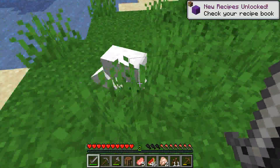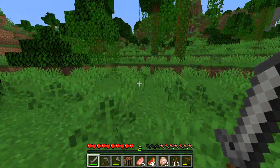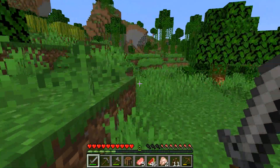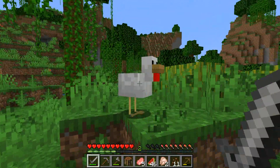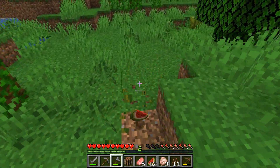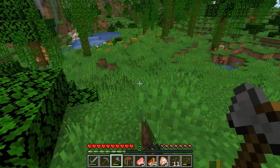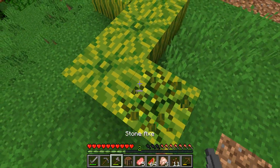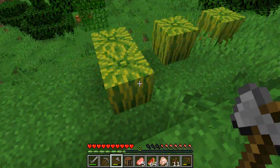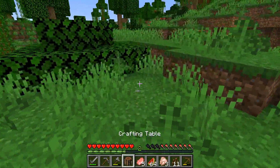Hold on — do baby sheep just spawn? That must be a new thing, I didn't know they did that. I didn't know baby animals could just spawn naturally. I know they did in Pocket Edition, or Bedrock Edition as it's called now, which I haven't played in years. The good thing about this biome is that melons are really easy to find and they make for a good food source, because one factor I always have trouble with is finding enough food.